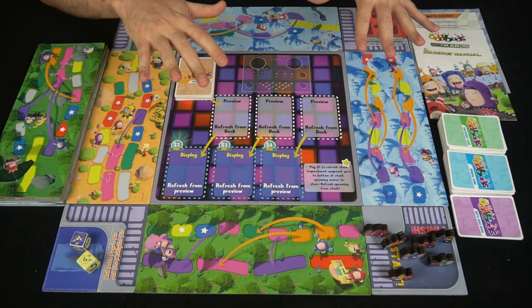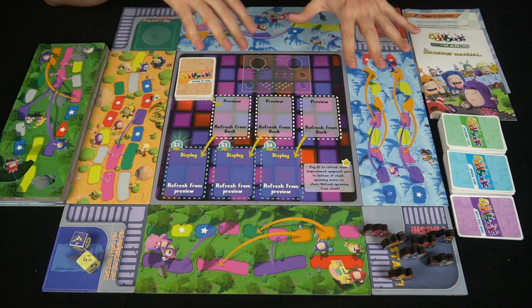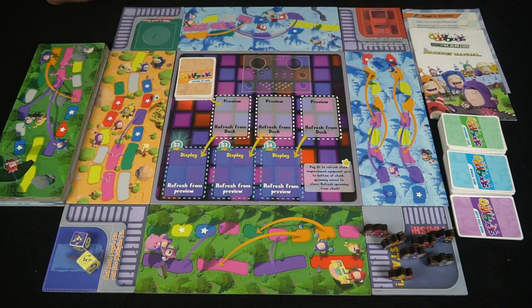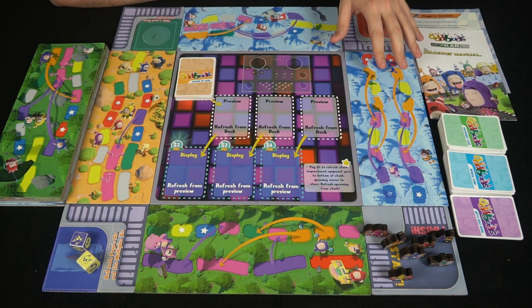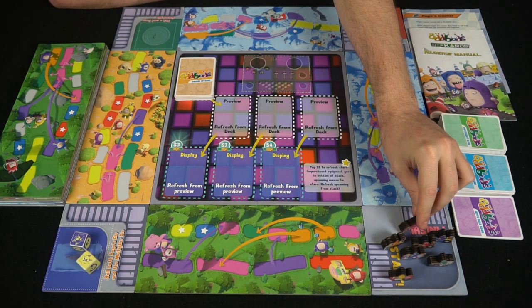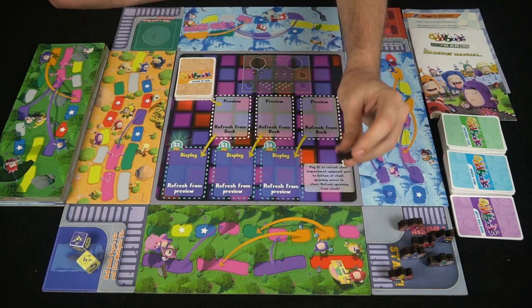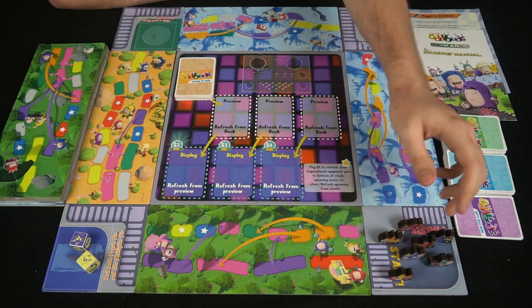Here we have the game Oddbods Go-Karts — not everything that's included, but a good portion of it. First of all, we have the cars — all the little racers — and you have up to seven of them that you can play with. They're all different colors so you can tell them apart from one another.